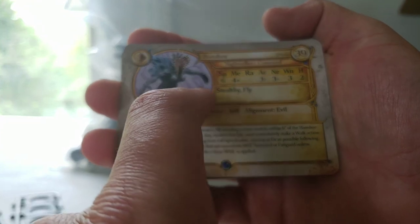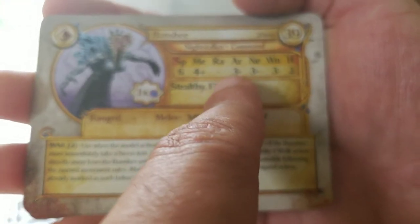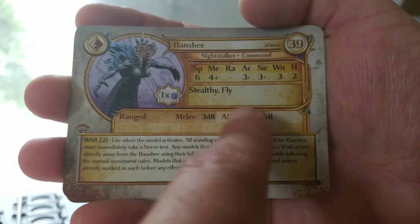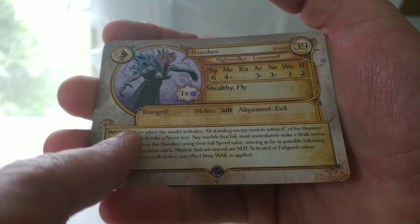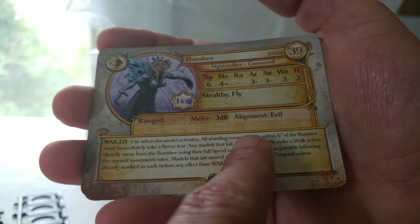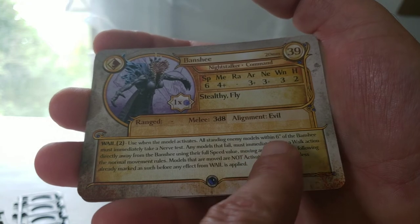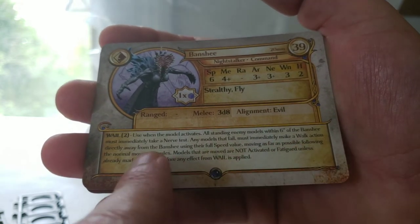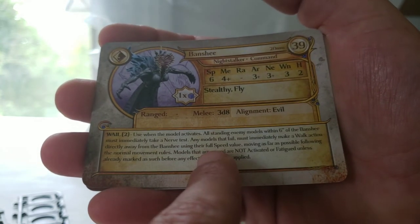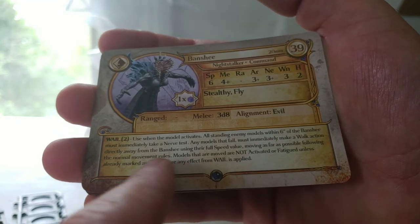Now onto the Banshee, which is on a 20mm base. It's a 39 point command model — she gives you one blue power dice. She's got Speed of 6, Melee of 4+, Armor of 3+, Nerve of 3+, 3 Wounds, and Height 2. She's got Stealthy and Fly, and 3d8 for her melee. Her special ability is Wail, which costs 2 power. Use when the model activates — all standing enemy models within 6 inches must immediately take a nerve test. Any model that fails must immediately make a walk action directly away from the Banshee using their full speed value, moving as far as possible following normal movement rules. Models moved are not activated or fatigued unless already marked as such.